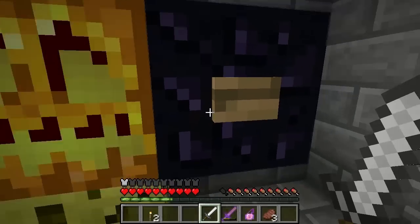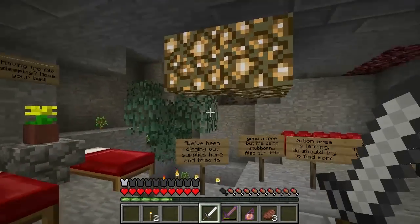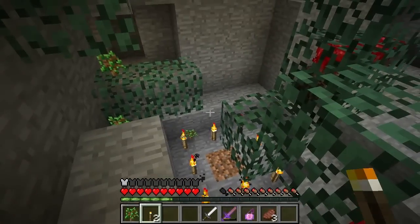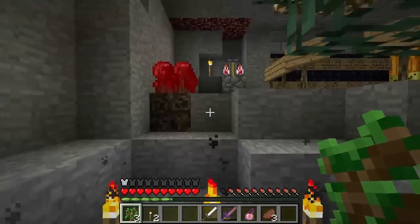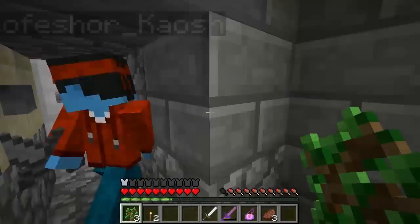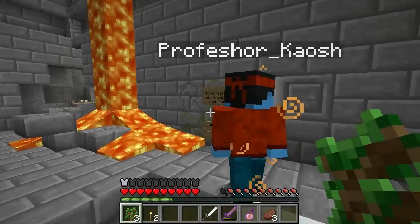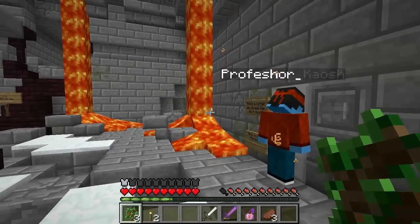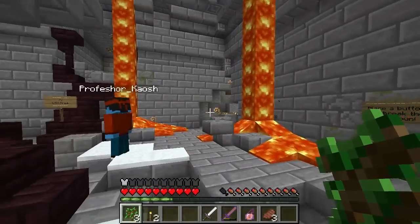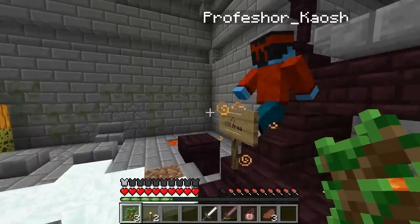Did you press this wooden button? Yeah, it doesn't do anything. What am I looking for? Cobblestone. Maybe you should plant that tree back. We had to put a button on a door — I have a button, no, there's one in the chest, okay. But before we go in there, there are two other ways we can go: up there or to the right. To the right there's another chest — CTM area. That's the 'Complete the Monument' — let's do that, that's what it means.